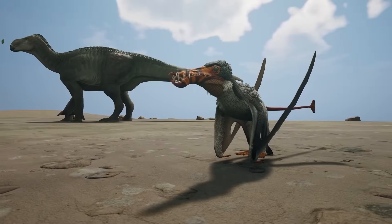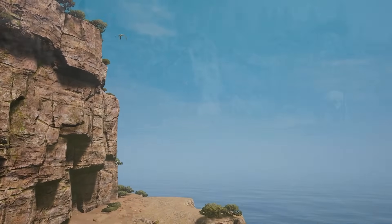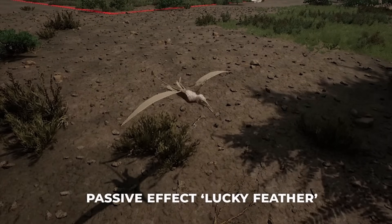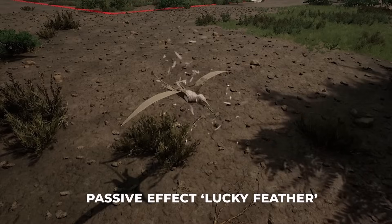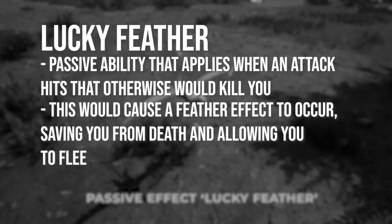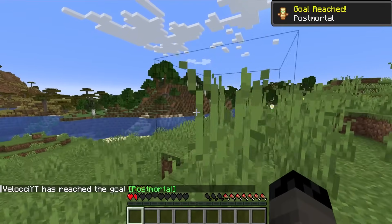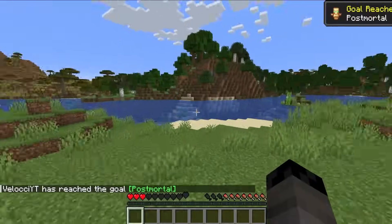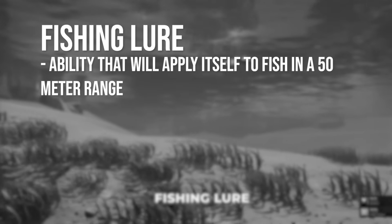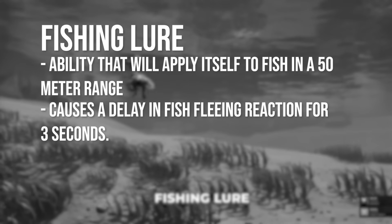Speaking more of creatures in the game — this one isn't actually a dinosaur — Rhamphorhynchus has gotten some new abilities planned for the future. The first one is Lucky Feather, an upcoming passive ability that lets Rhamphorhynchus survive an attack that otherwise would have killed it. This will result in a feather falling from your Rhamphorhynchus, and you'll be able to flee before being attacked a second time. It kind of reminds me of the Totem of Undying in Minecraft. Then you have Fishing Lure, an ability that applies itself to all nearby fish in a 50-meter range, causing a delay in their fleeing reaction for three seconds, allowing you time to catch things that otherwise might have been too fast.